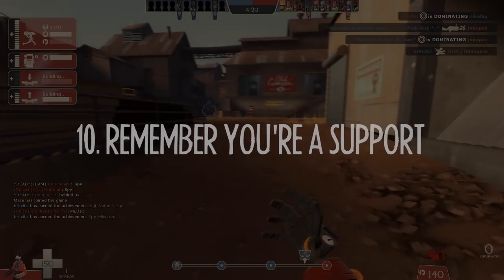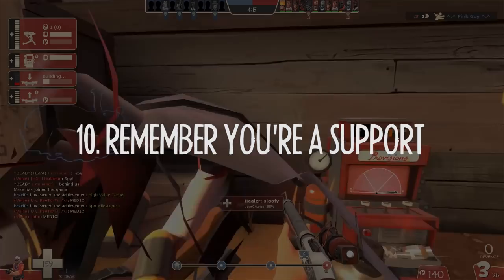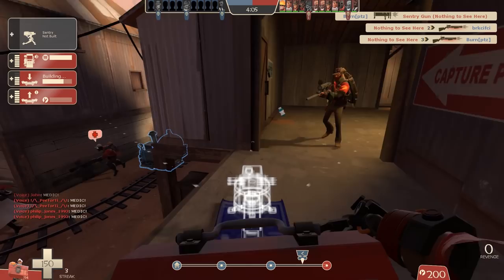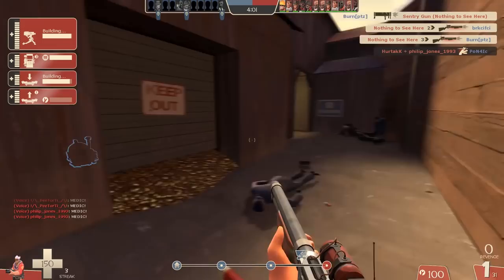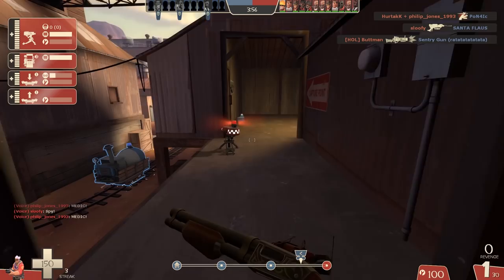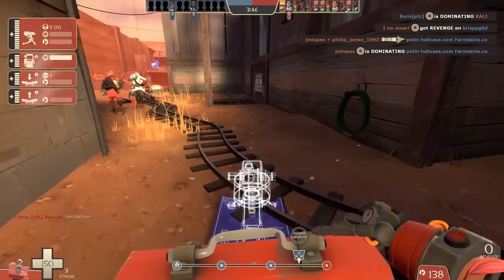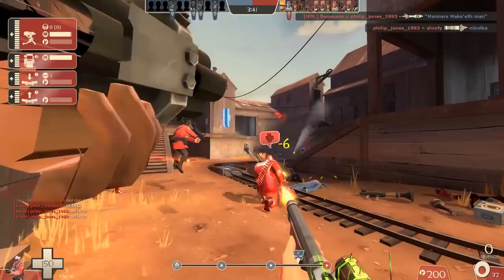Finally, number ten: remember you're a support. Try not to get too carried away as a Battle Engie — it doesn't mean you're the spearhead of the charge by any means. You're still a support character. Sure, you can get a bit more involved and deal out a bit of damage, but your buildings are still going to be your most valuable contribution to the game. I admit I often get carried away, especially when I have my revenge shots — I can't resist it. Try not to overextend or get too crazy aggressive on the enemy. Keep yourself alive, keep your buildings alive — that's the most important thing. If everything's running smoothly, put out that chip damage and get a little bit more aggressive whilst remaining in range of your own buildings.